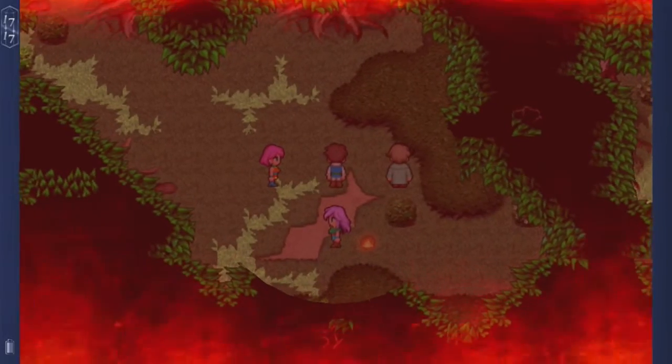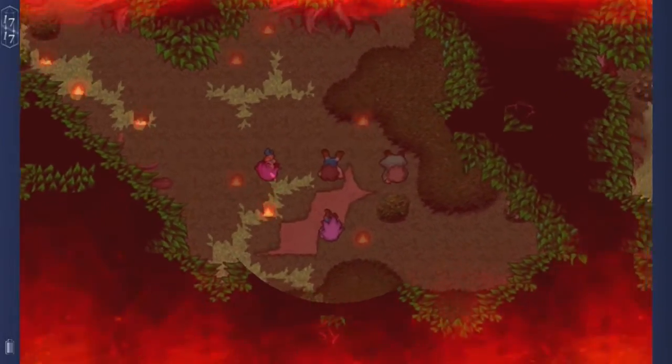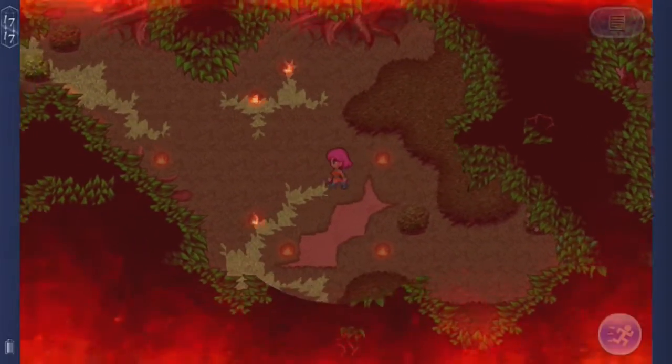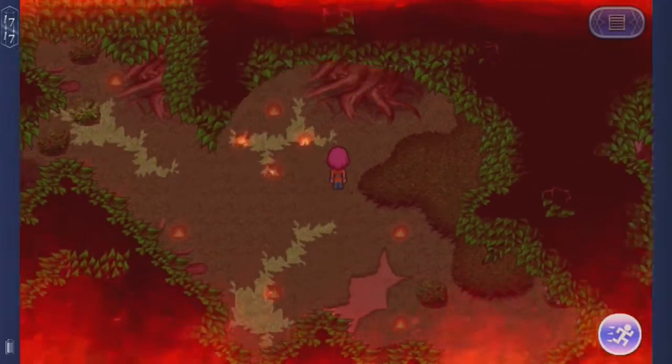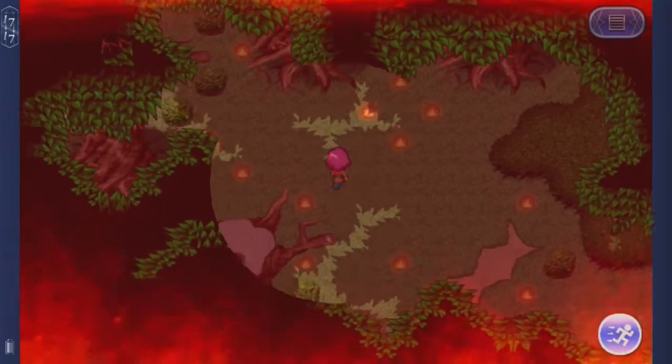So the entire place is like on fire. Who's doing this? Who could be doing this? Exdeath — yeah, Exdeath of course. So there's fire everywhere and there's also a chest right there. Don't grab it though, because it'll turn into something else later, I believe.